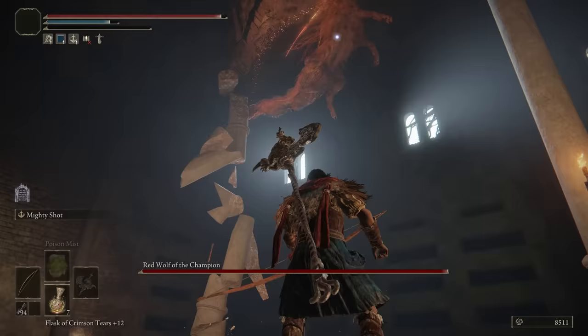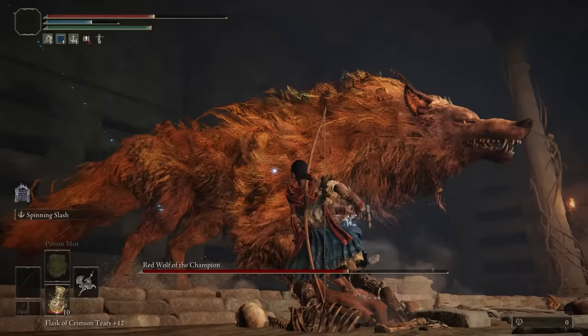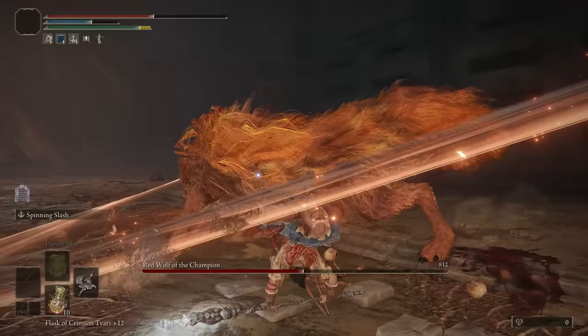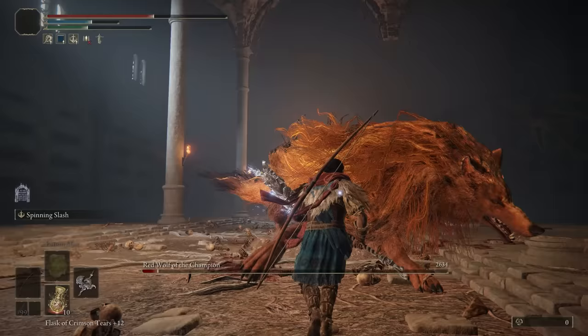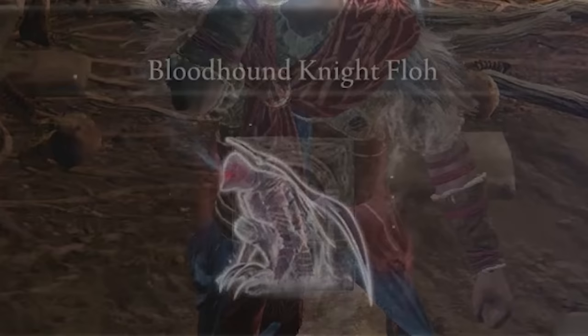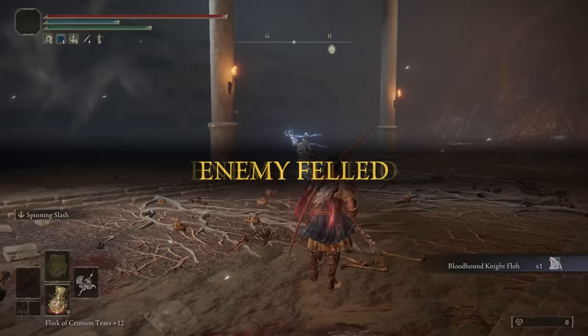The boss is just a Red Wolf of Radagon copy-pasted, so if you know how to fight him, which I did, it should be easy. The easiest way to fight him is to roll the first swing on his combos and then jump the second. By doing that, you can jump attack over the second swing, which will always give you enough time to dodge a follow-up attack. It's 100% foolproof, trust me. And with that, I got Bloodhound Ashes — not that exciting if you ask me. Overall, dungeon was a pain, not worth 0 out of 10.